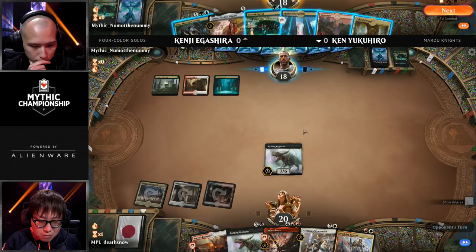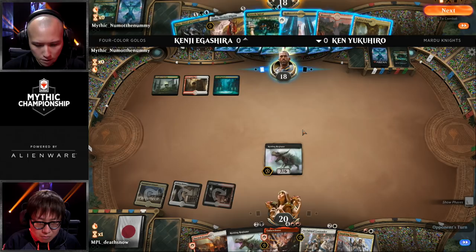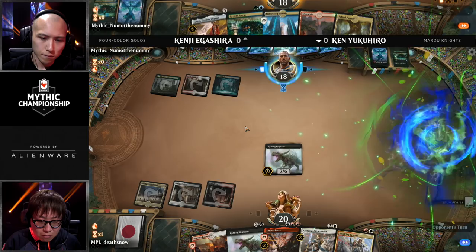Rotting Regisaur — you're cool, but you'd be a lot cooler if you were an Elk and a little smaller. The thing is, Yukihiro has plenty of cards to discard here. He doesn't really care that much about the Knights in his hand — he really just wants to end the game with Rotting Regisaur. Kenji's game plan is simply surviving and getting to that late game, getting those Field of the Deads in play to put a steady stream of chump blockers.